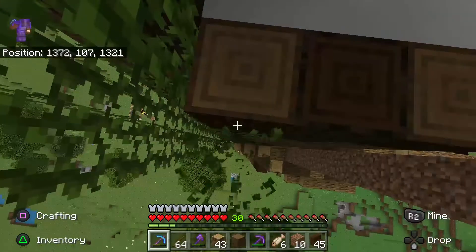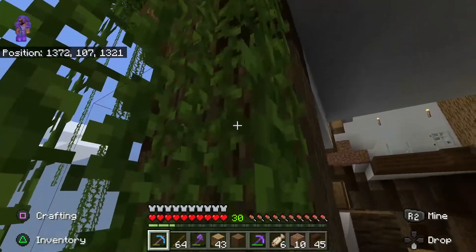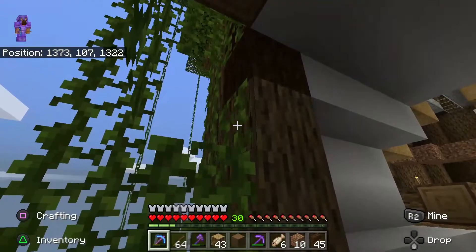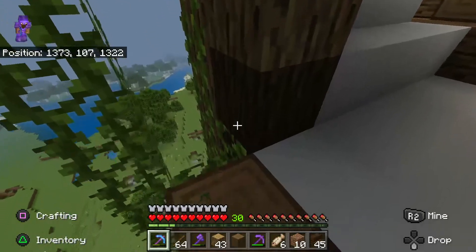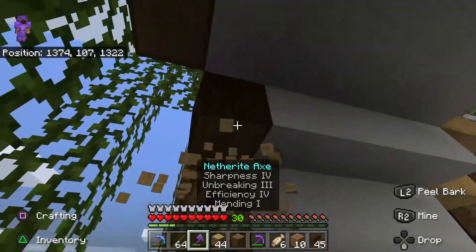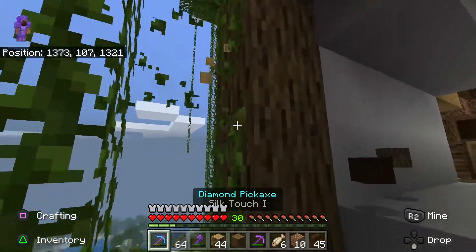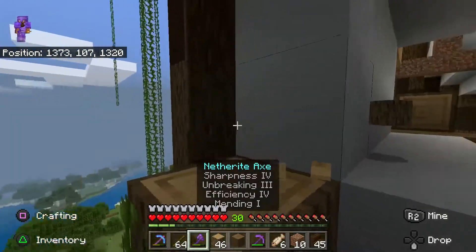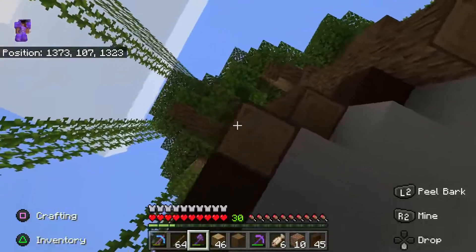I decided next was time to do some decorating and building some little pods, as well as fleshing out the inside of the tree. I built these little concrete, futuristic, modern-looking pods to use as a workshop and a bedroom. At this point I had also started fleshing out the inside of the tree. I didn't want the inside to look like the outside.